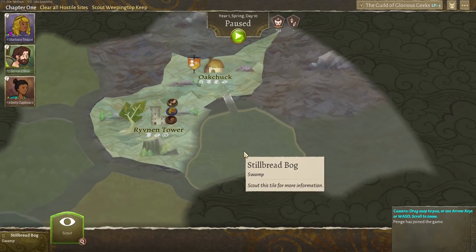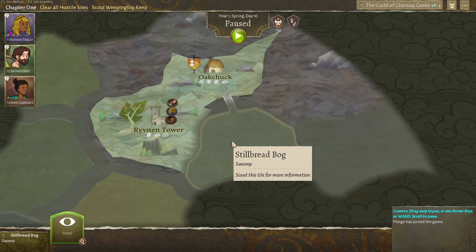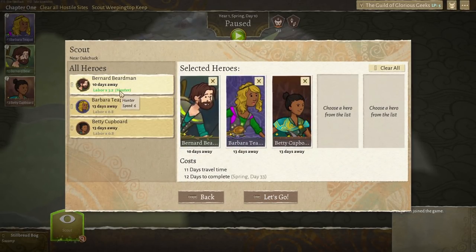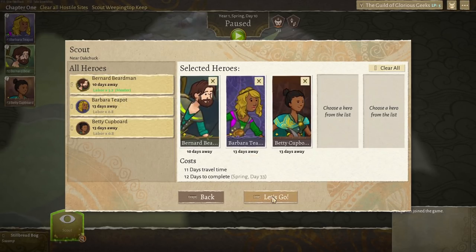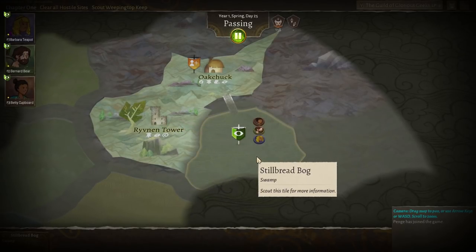Maybe we'll go over here and do some scouting over at Stillbred Bog. That sounds all sorts of unpleasant — there's going to be no monsters in a swampy bog. Let's do some scouting. All three of you can go, and because Bernard is a hunter, he can do the whole thing a little bit quicker, which makes sense. Let's all head over there — might as well stick together and work as a team.